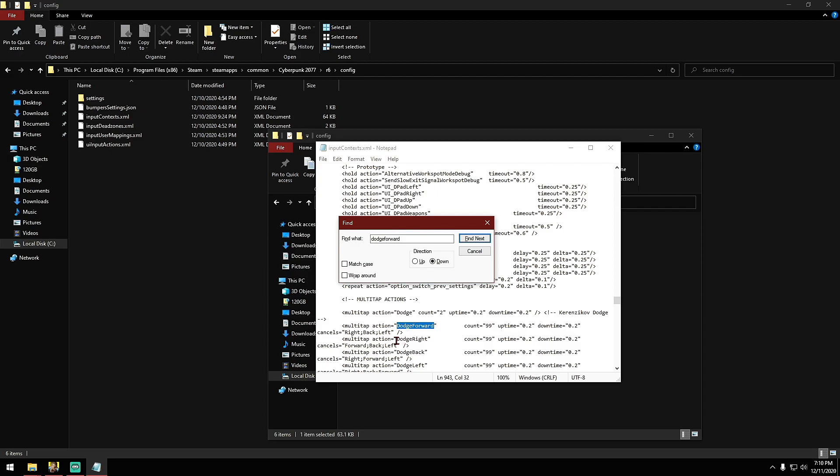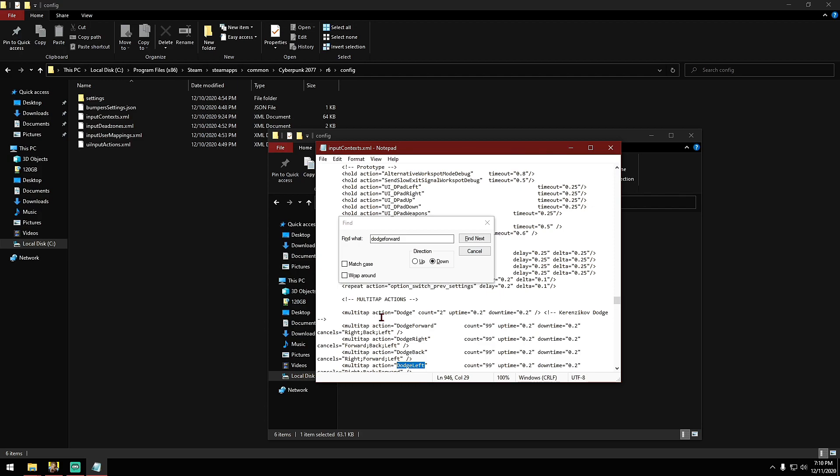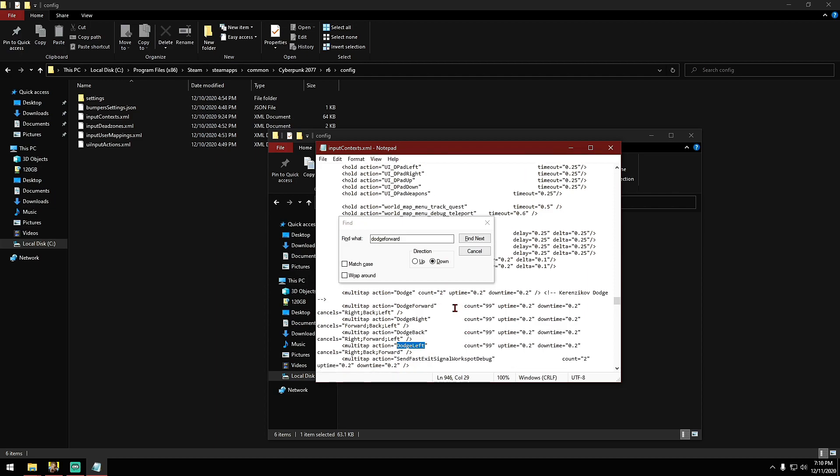Only do this for dodge forward, dodge right, dodge back, and dodge left — change all four to 99. Don't touch the one up where it says 'multitap action dodge count equals two' — leave that alone, just leave it at two. Just change these four.